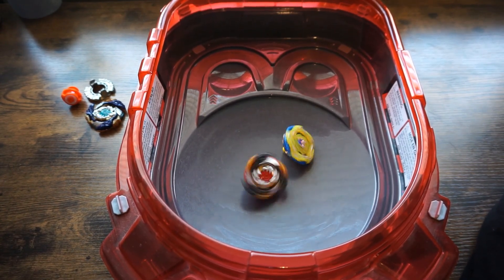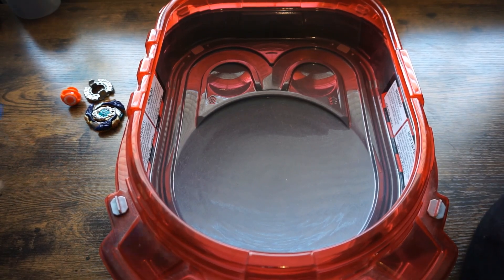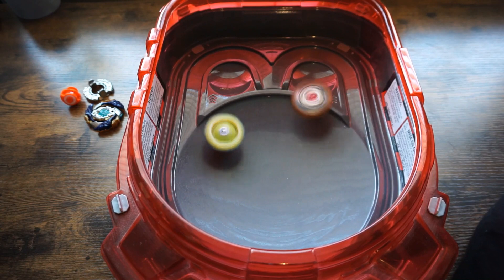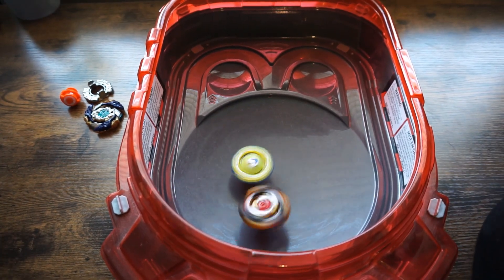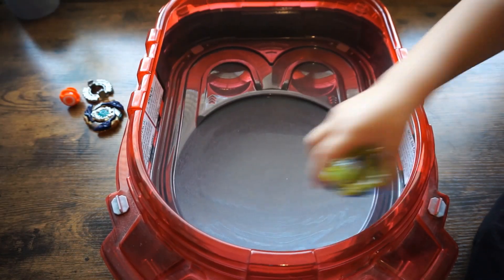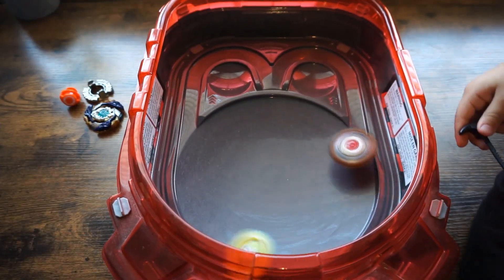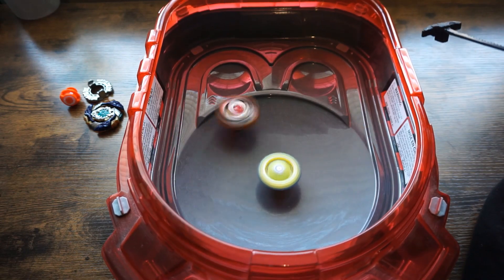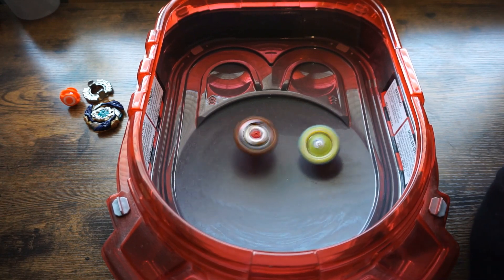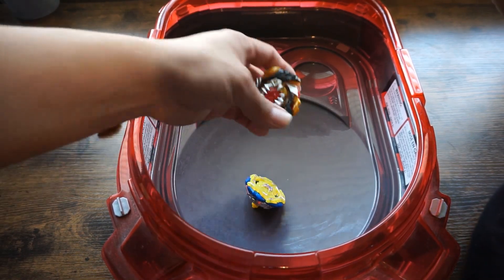Okay, looks like this Fafnir takes better hits. Fafnir won — you got one point. Looking better already! Round number two, ready, three, two, one. Okay, that one was a draw. Let's take off slingshot mode. Round number three, ready, three, two, one. Rudr is the one in the middle — okay, we can already see which Fafnir is better.